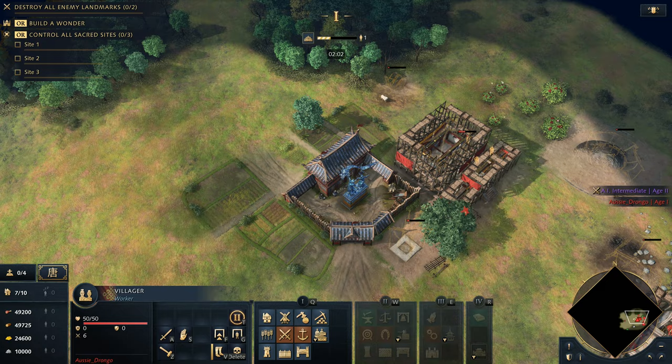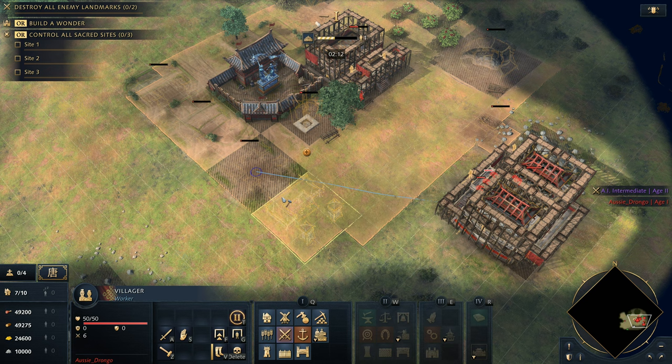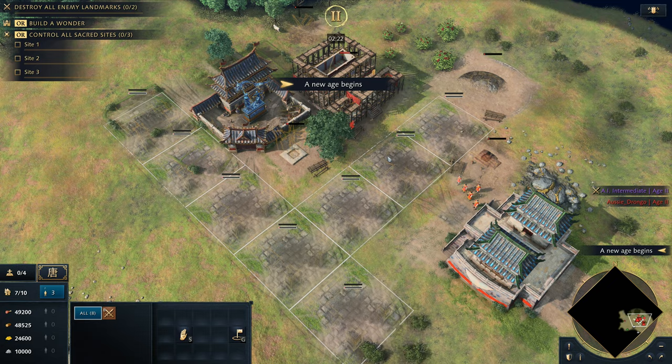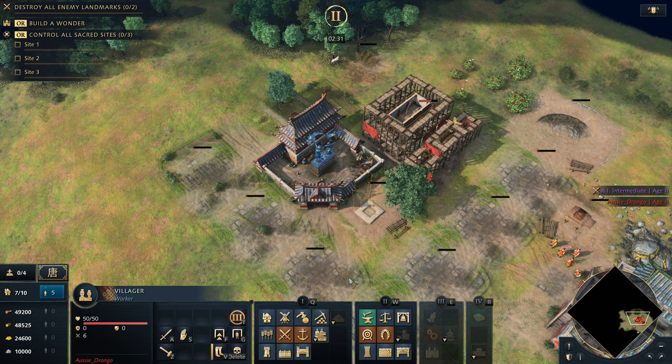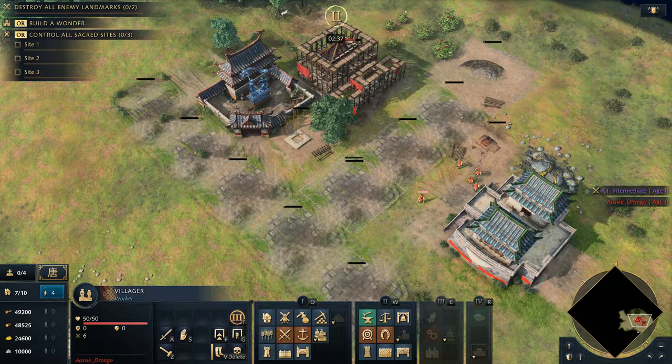How do you know where to put the first one so it lines up? Essentially, divide the Imperial Academy into two-block segments - the same size as a house. Look at the Imperial Academy like it's a bunch of houses, then make the barracks pick a side. I would pick right here. You want to keep it on the side of the middle of the landmark - it shouldn't cross the middle. It should be one space out on at least one side. From that you can very easily follow the rules.